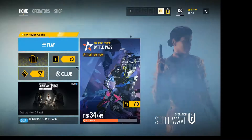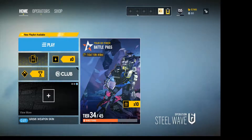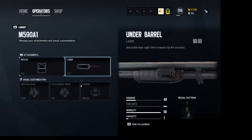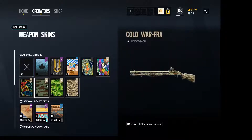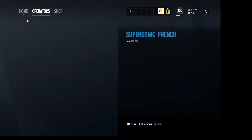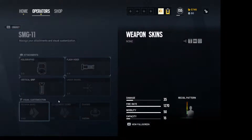I get that message every time I load in. My renown and credits all stay the same — everything stays the same except when I go to my operators. So I'll click on Smoke, and I'll add a charm — like the SMG mode charm — and I'll skip from there.